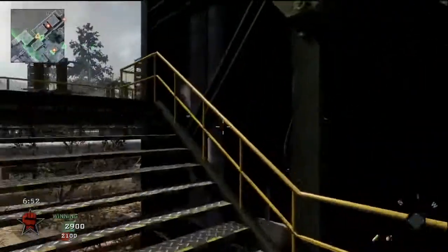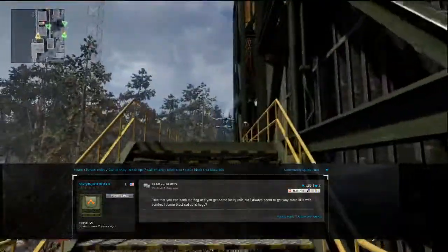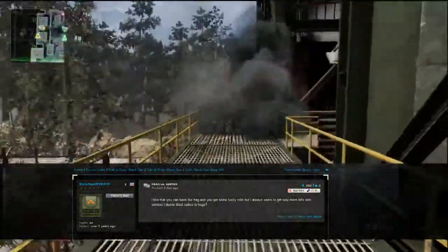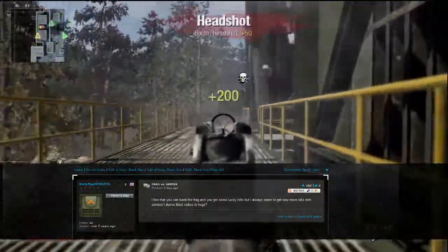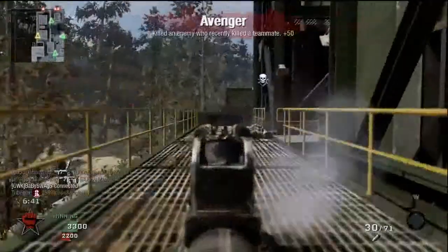Alright, on the forums we've got 60 Mags of Death saying: Frag vs Semtex. I like that you can bank a frag and you can get lucky sometimes with the rolls, but I always seem to get more kills with the Semtex. Blast radius is huge? What do you think about this?